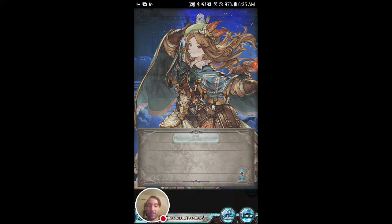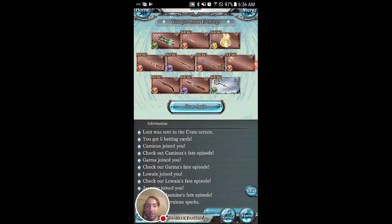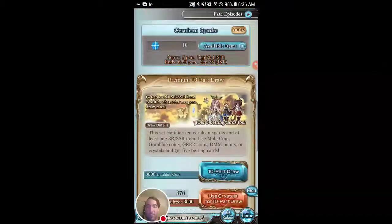Jasmine — she seems interesting, I wonder how she is. I'm guessing she's going to be a grass type. Not exactly what I wanted, but for what it was it wasn't too bad. We got four characters there, one of them being the SR, and two of those characters being fire — which we really didn't need because we have a full fire team that's pretty well trained up. Getting another dark character is good, we needed one for our dark team.